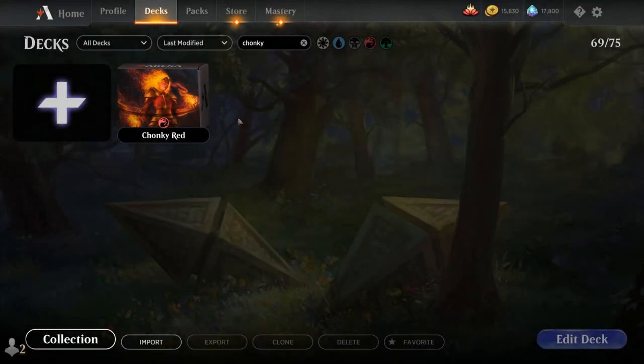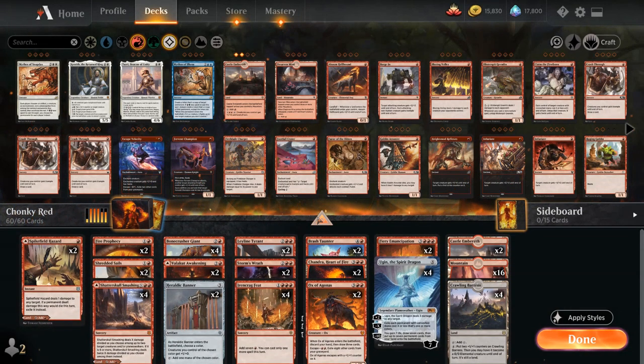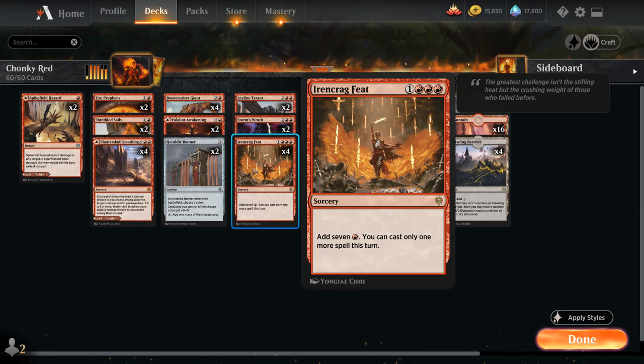Hello and welcome to another Magic Arena gameplay video. Today we're taking a look at another standard deck — it's time for Chonky Red, a deck trying to ramp into all sorts of big scary things, thanks to Ironcrag Feat, a 4-mana sorcery that adds 7 red mana to our mana pool, but we can only cast one more spell this turn.